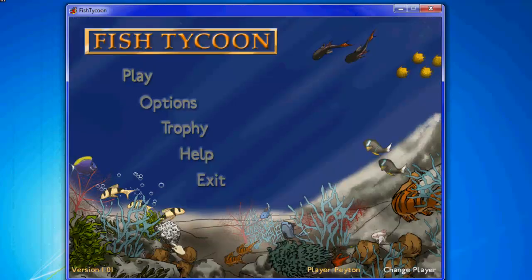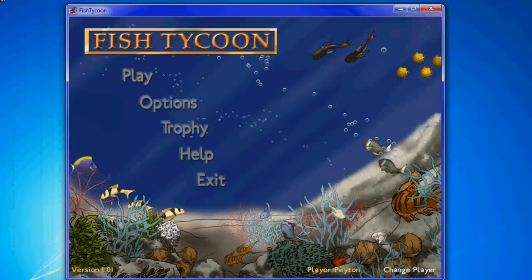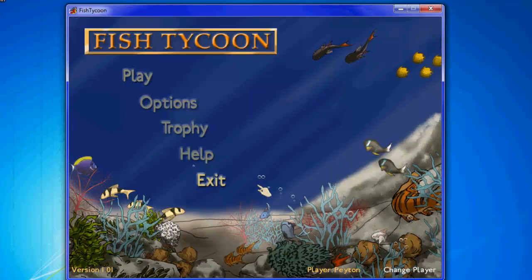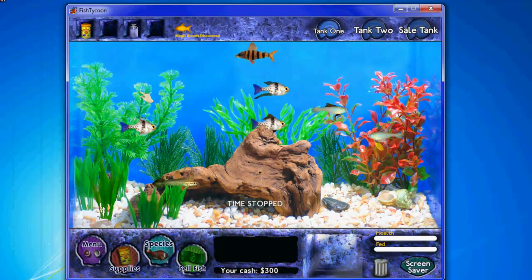Right when you start up the game, you're going to be asked to create an account by putting in your name. You have Exit, Help, Troll Fees where you keep your magic fish, and your options: sound, difficulty, game speed, full screen — I'll get to game speed in a second — and then play.